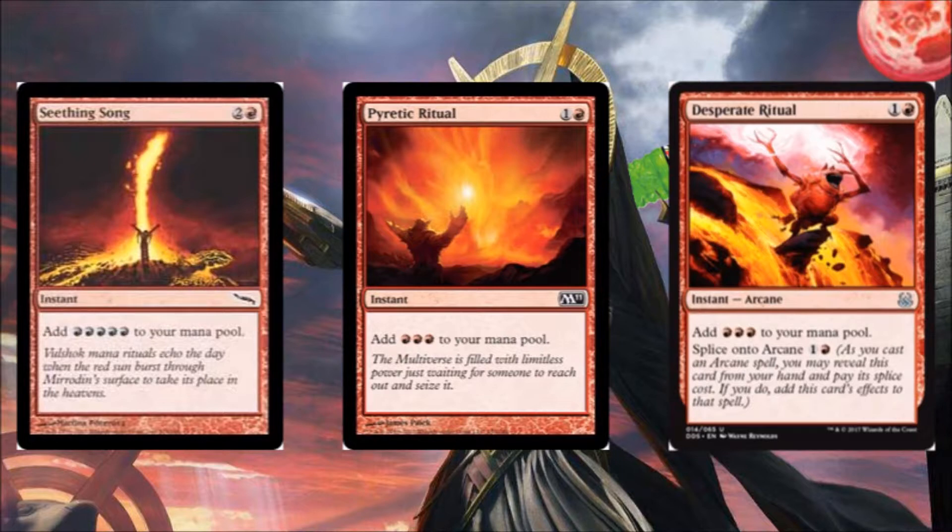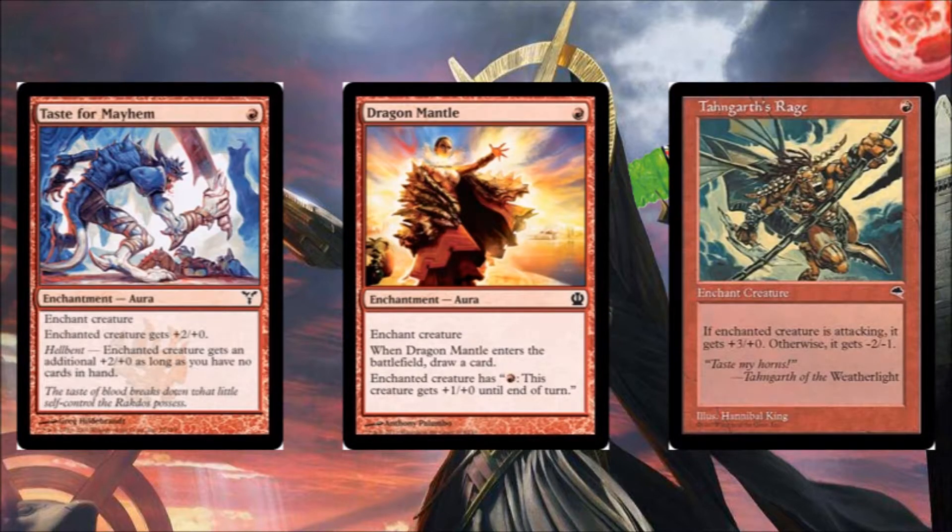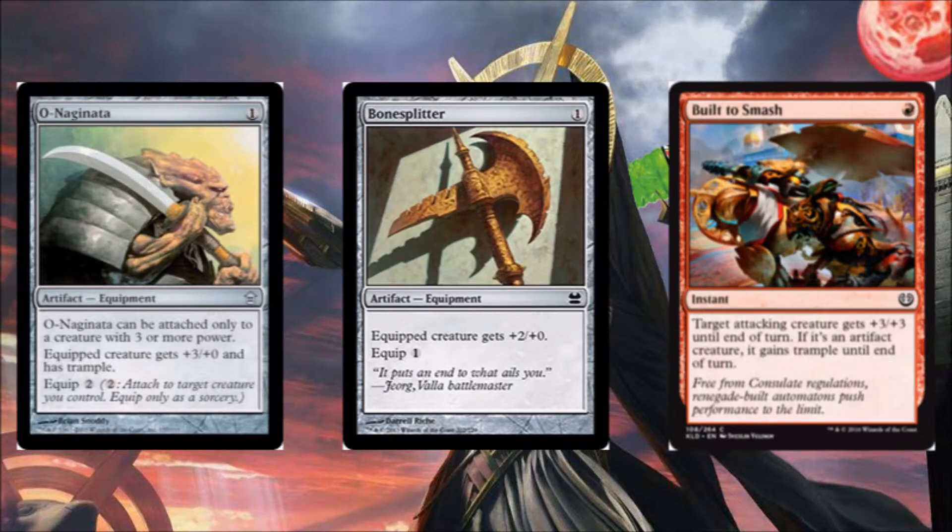Moving on from our fast mana to our buff spells, starting with Taste for Mayhem. It's an enchantment which gives +2/+0, or if you're hellbent, +4/+0 — and you'll usually be hellbent in this deck. Dragon Mantle gives the creature fire breathing, and when it enters the battlefield you get a card. Tainted Strike — three plus +0, as long as the creature's attacking; otherwise two minus one minus, which doesn't matter since our creature is indestructible and never blocks. Oathsworn, three plus +0 — a little bit more expensive Bone Splitter, basically. Bone Splitter, of course, very cheap, very efficient, well known for that.